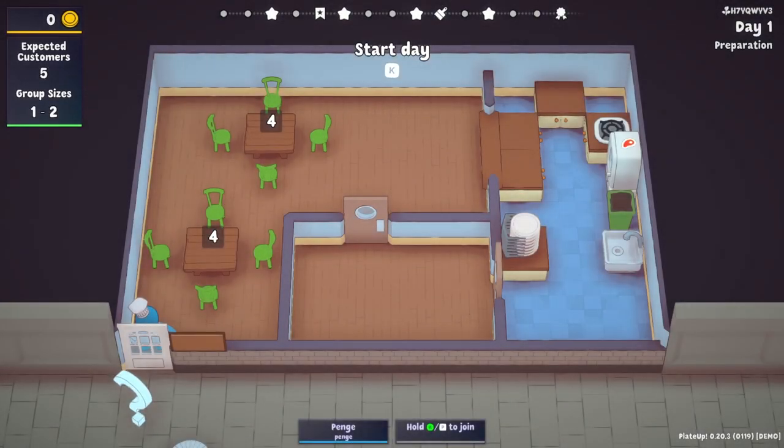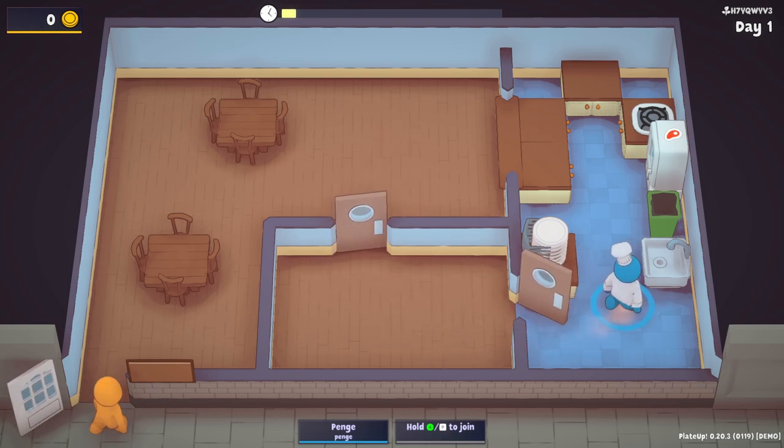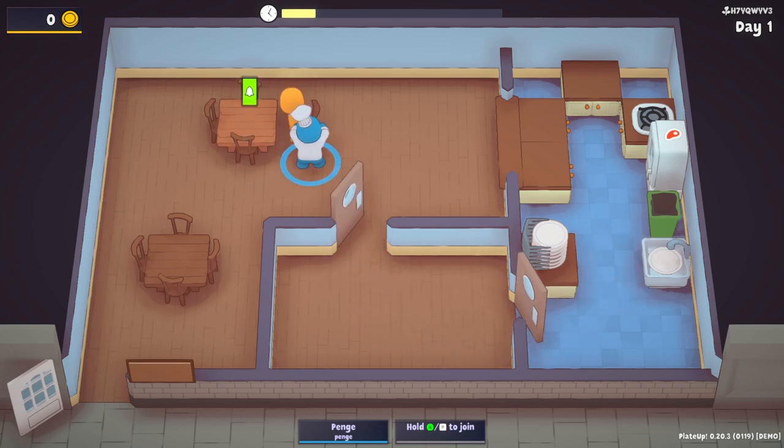Try again — restart from the beginning of the day. Yeah, why not? So because it's a roguelite we just kind of get to go again, but only until the beginning of day three. So we'll start again. It's fine. This time we're a little bit better prepared. The only thing is I don't know how to do the dishes — that's my only concern.